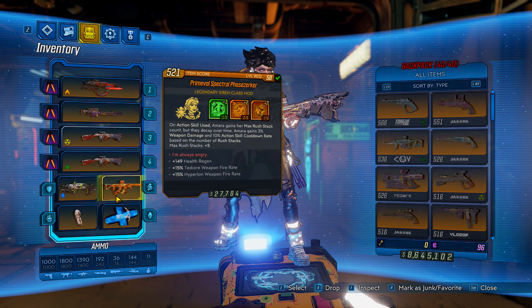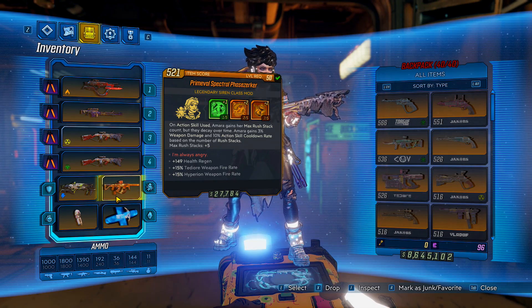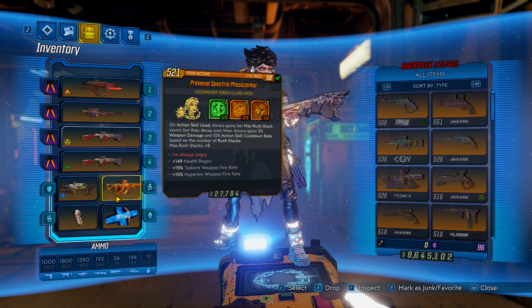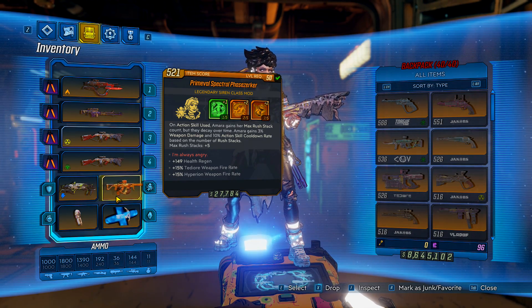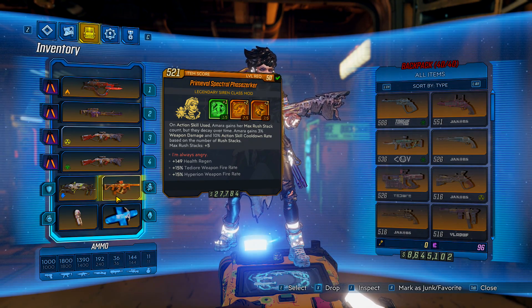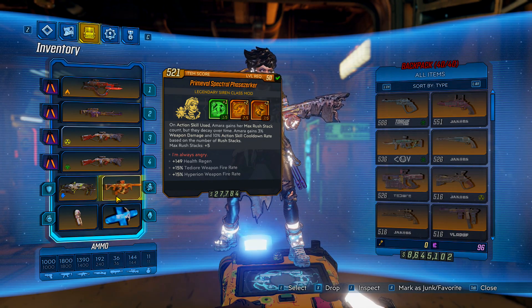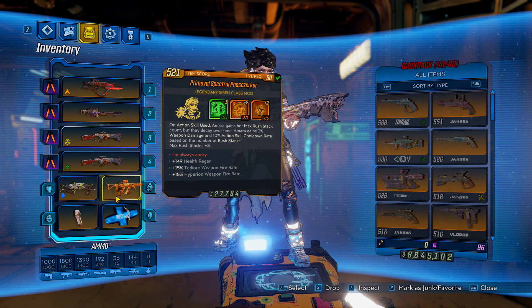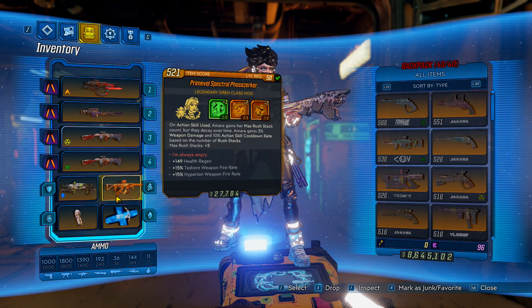The whole reason this is called the Godzerker guide is the Spectral Phase Zerker class mod: on action skill use, Amara gains your max Rush stack count, but they decay over time. You gain 3% increased damage and 10% action skill cooldown rate per Rush stack. That means you are getting a free 300% increased weapon damage while grinding bosses. You sit there and phase grasp over and over until you're at 99 stacks, then absolutely melt through the bosses with 300% increased weapon damage.